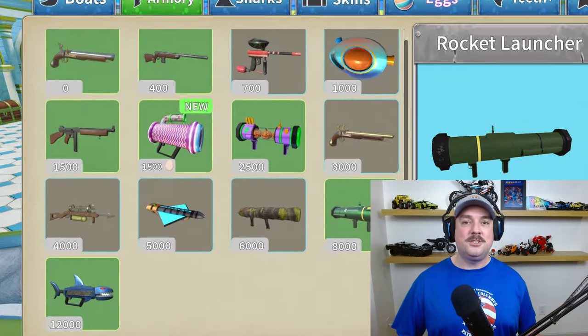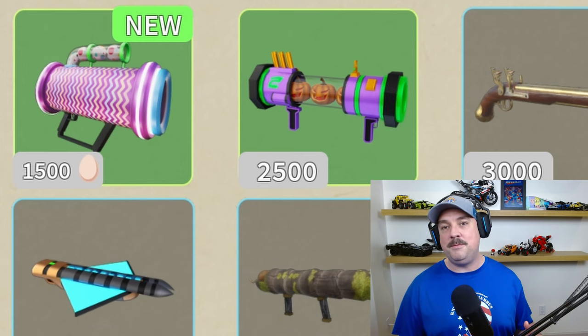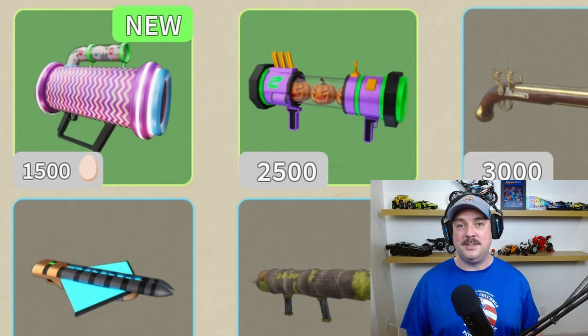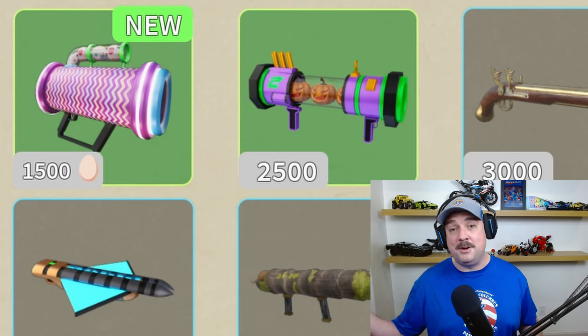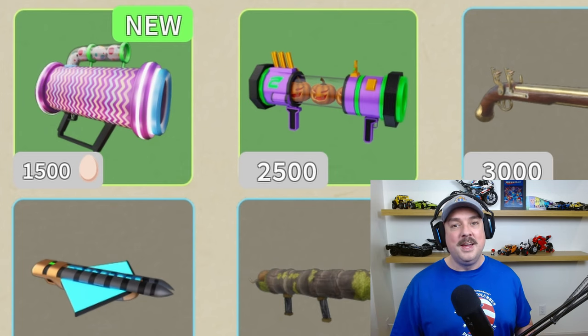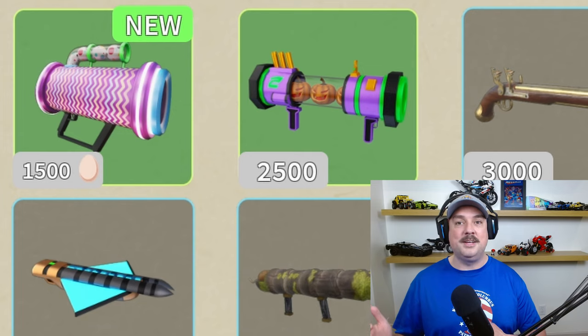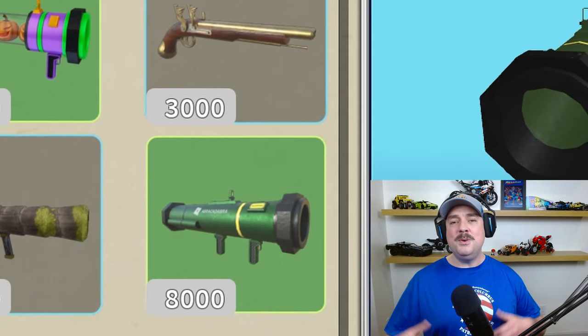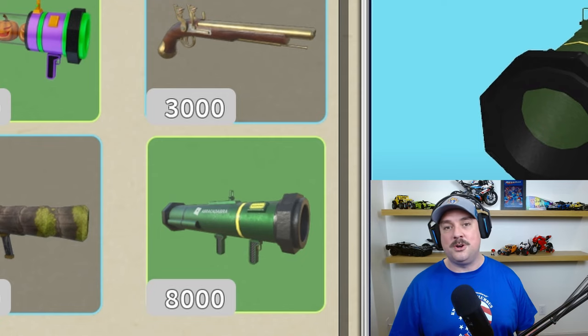Let's hop right into cost. Starting out with the Egg Splatter, it's costing 1,500 eggs. This is only available during this Easter limited event. I got to tell you, you better grab it while you can because this thing's going fast and there's not much time left. I got mine right up front when the competition began. For all of you starting out, the eggs are what you want to get to start unlocking some boats and some weapons.